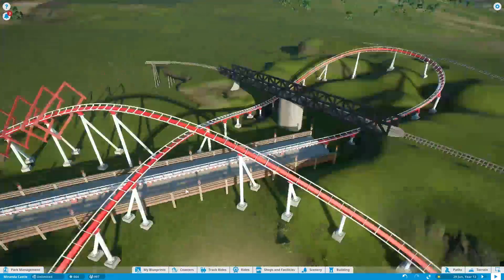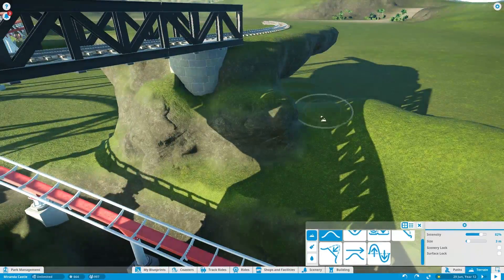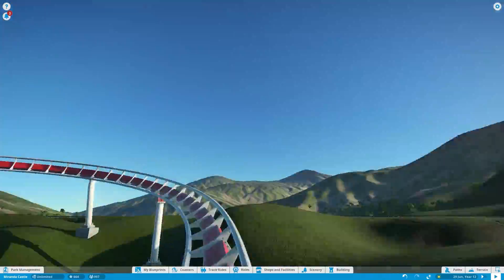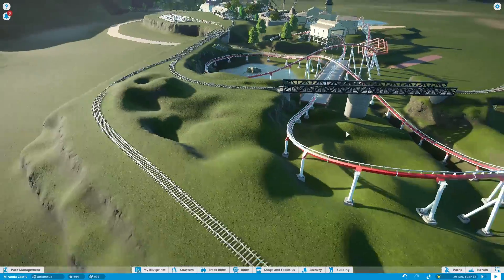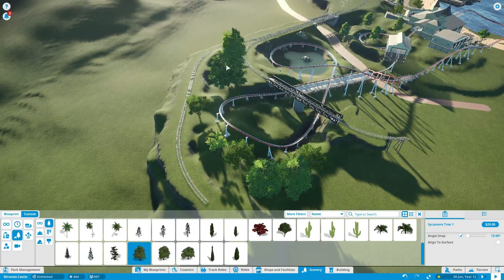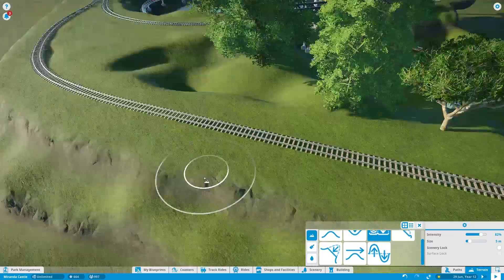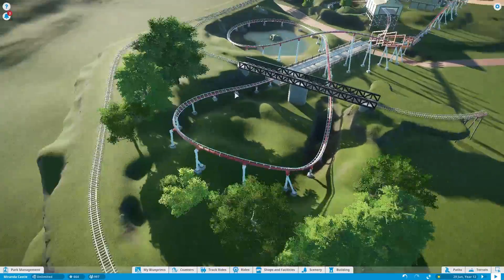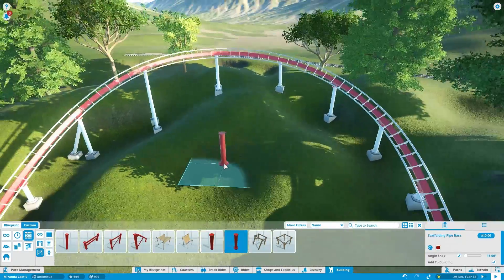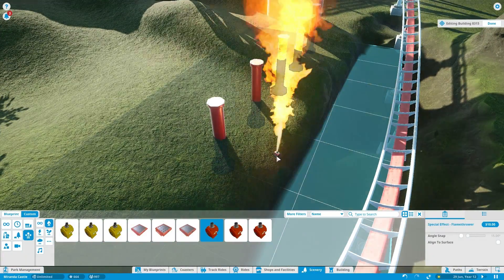I might also add some more stringers - pieces of wood in the length direction of the bridge along the span - in between the crosses, which would look a little better. Maybe I'll do that off camera and show it next episode. Now I also want to do, maybe around episode 15 or so, a little park tour of what we've built so far - maybe the first five minutes of the episode as a tour, then continue building with a time lapse. I'm still debating on that though.